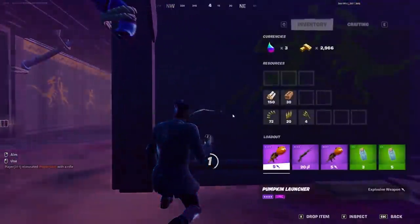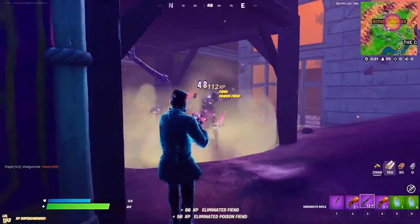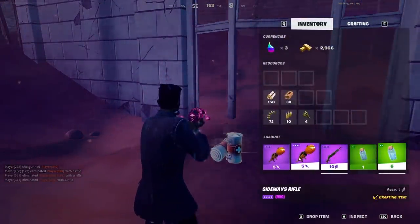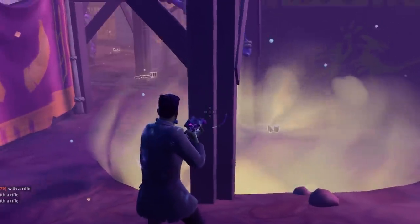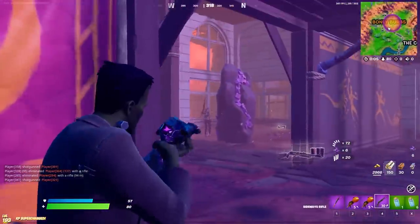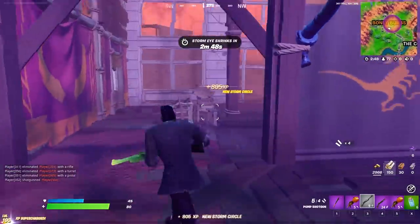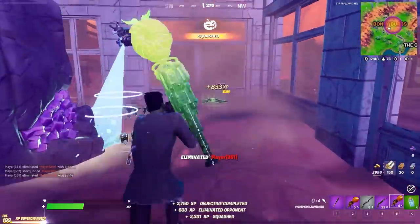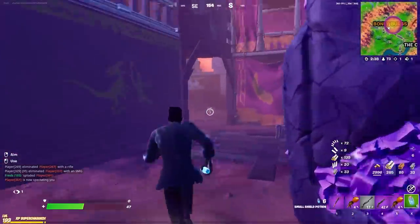So basically, before the rules were changed I was only able to use the Pumpkin Launcher and the Scythe. Now I'm allowed to use all the weapons, but I have to get the elimination with either the Scythe or the Pumpkin Launcher, otherwise I straight up lose just like that. We'll do a test run right here - make sure this guy is low and then we pop this and that counts. We're making that count because, like I said, it's literally impossible.